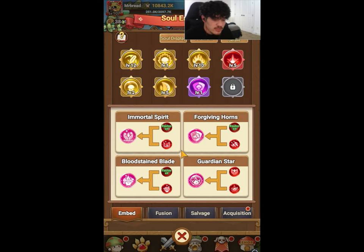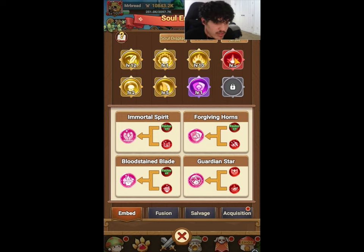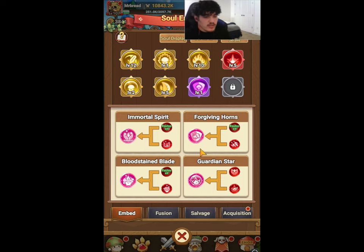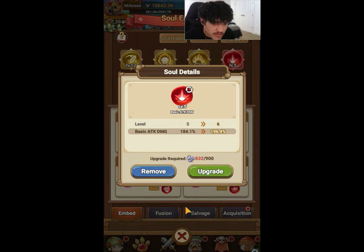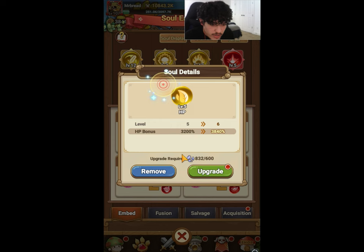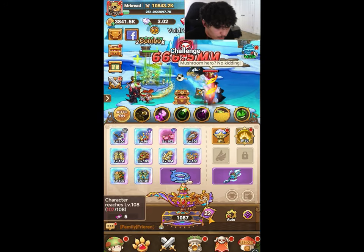If you haven't unlocked souls yet, don't worry — this is more for beginners. If you do have souls unlocked, you want to level up your HP bonus and mainly your counter damage. I would only level it up once you get a red one, but if you're struggling it's okay to level up a little. You want to level up your counter damage, your defense bonus, and your HP. Make sure you have a lot of health, defense, and counter damage.